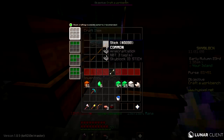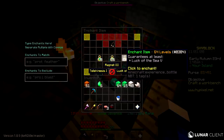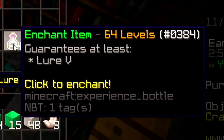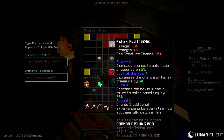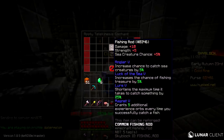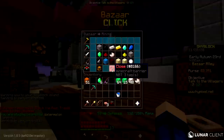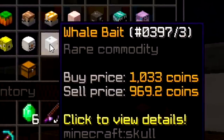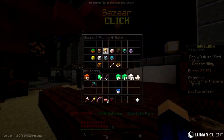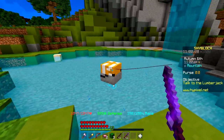I'm just gonna enchant the normal rod again, hopefully it's a little bit better than the current one. Lure 5 is like the most important thing because then it's not gonna take a decade to catch a fish. That's actually really good - as good as a normal rod can be. What's up Rusty - give me telekinesis, thank you very much. We just need some fish bait and we're good to go. Whale bait is a little too expensive so today's choice is fish bait, which gives 30% faster catch rate.